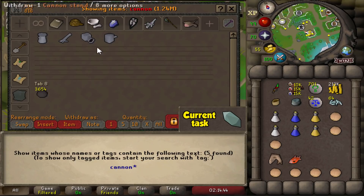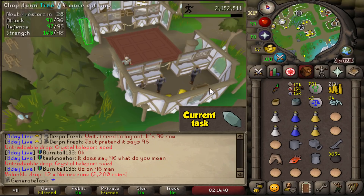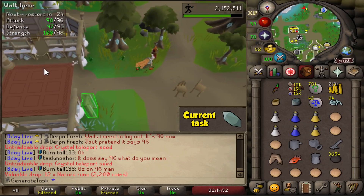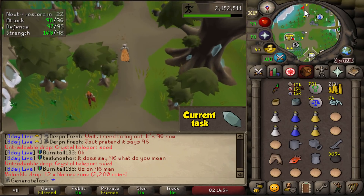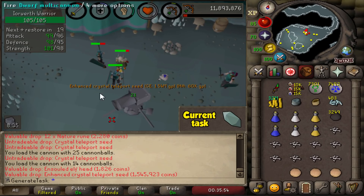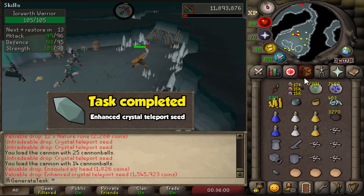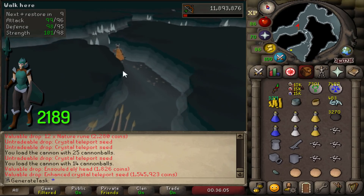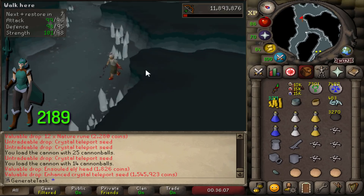I have caved in — we are bringing out the cannon. We only have 3,654 cannonballs, but it is going to speed things up a bit. Hopefully it's going to help us get the seed as soon as possible. We got it! We got the seed! 2,189 KC — that is all it took, and that is all she wrote.